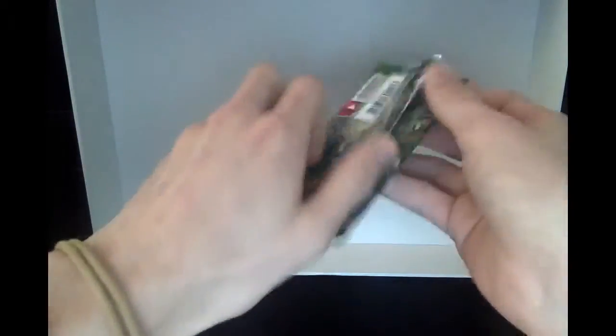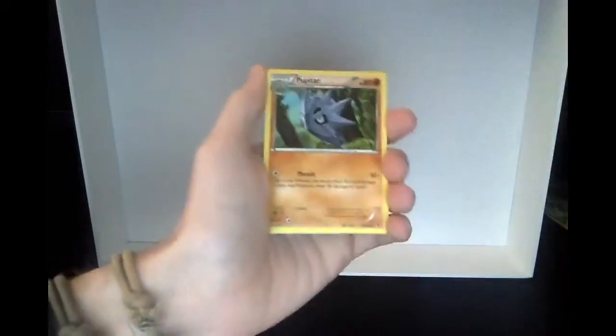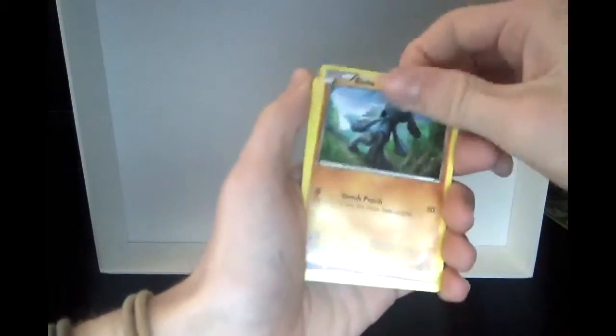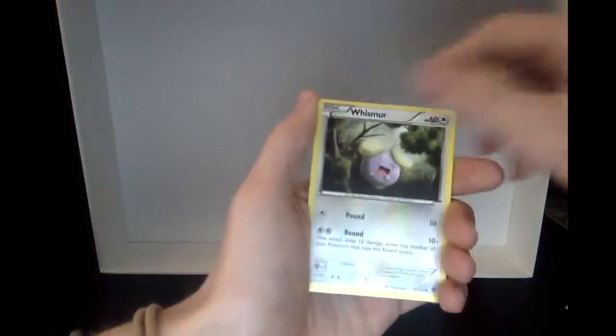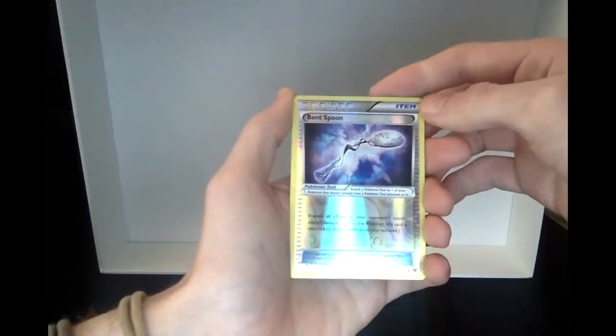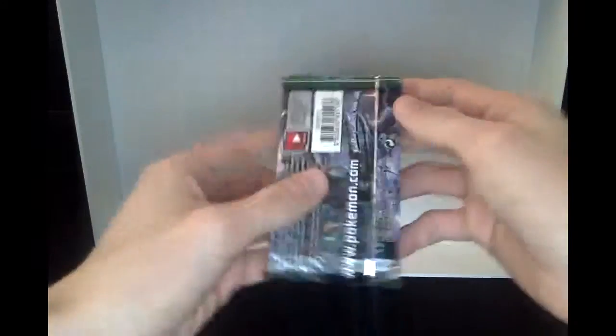On to the next one. We're really looking for the Mega Alakazam EX - that's the one I really want. Speaking of Alakazam, we got the Reverse Hollow Bent Spoon, which goes with Alakazam, and a Superior. Alright, let's go Alakazam, give us some good luck.